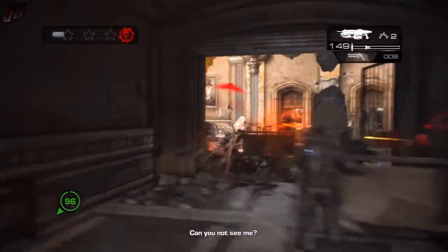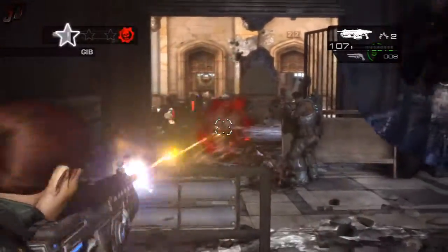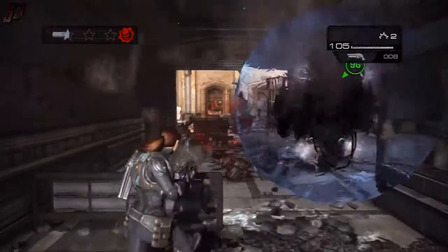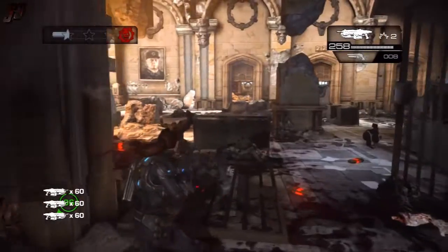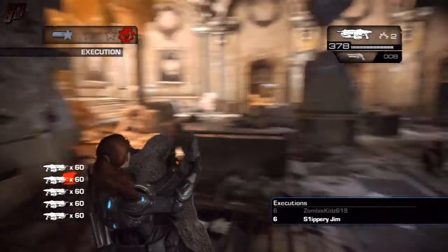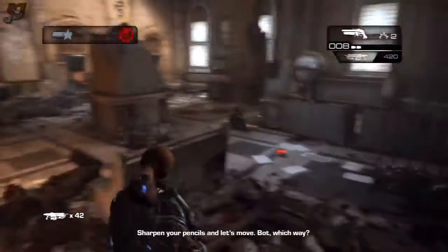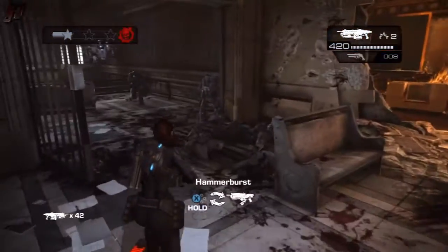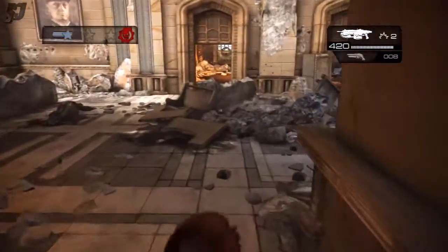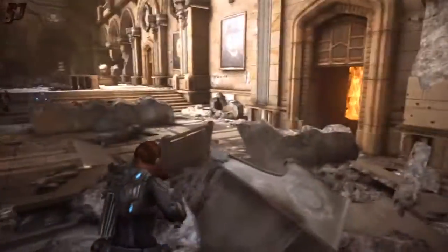Then we'll move on to another area once this area is cleared of most of the Locust. You may have to work reasonably hard to get your three stars in this section — make sure you're going for headshots, getting execution kills when you can, and going for your gibs. All the usual stuff that contributes towards getting three stars in each of these sections.